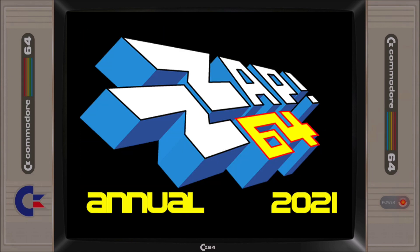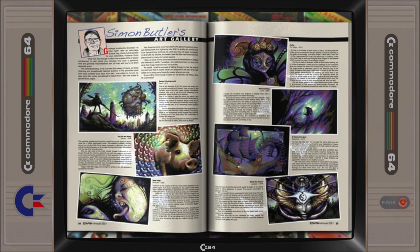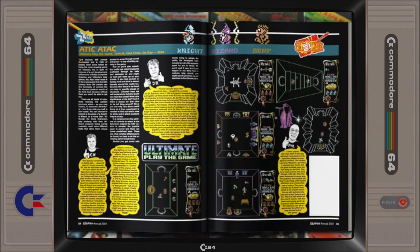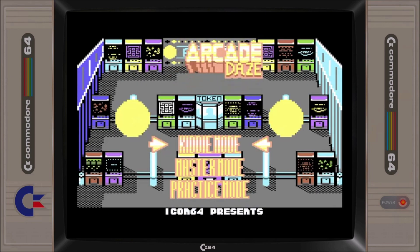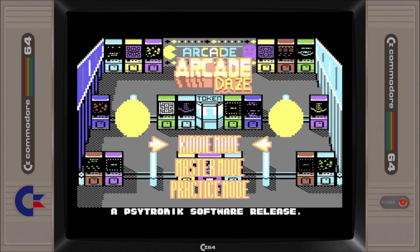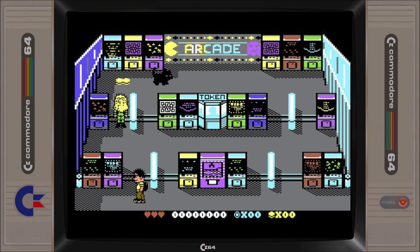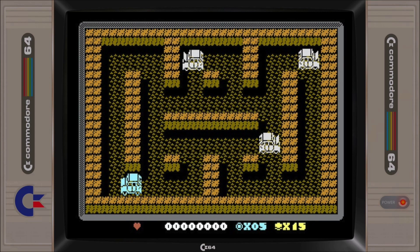The 2021 installment of the Zap64 annual is currently available to order via Kickstarter. The publication is sure to provide its usual quality feature articles and game reviews, but what I'm most interested in is the Arcade Days perk. Arcade Days is produced by Icon64 and sees you trying to become the Arcade King by completing 18 mini-games contained within. Initially available in cartridge or cassette format, Arcade Days is likely to receive a general disc and digital release via Cytronic Software in 2021.